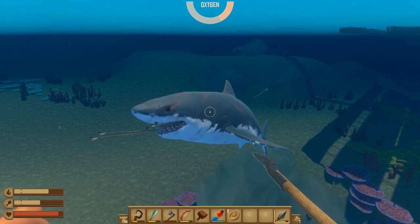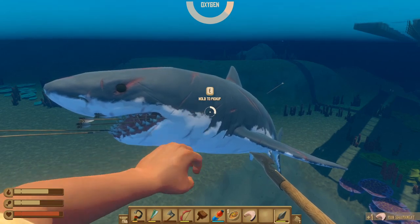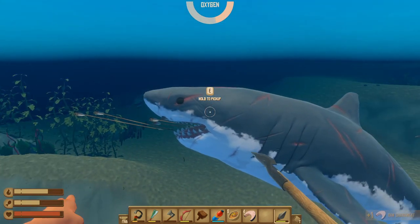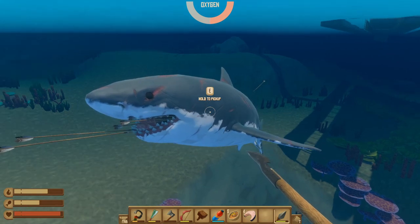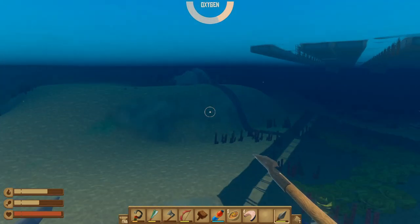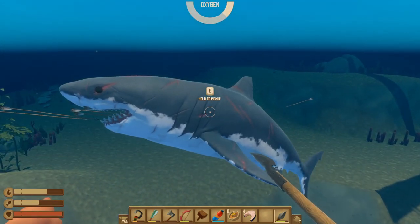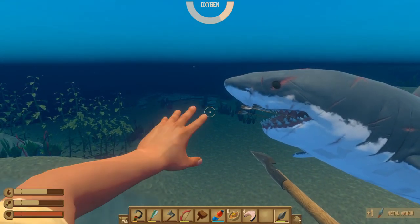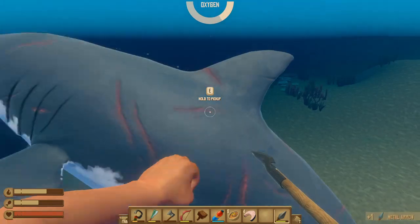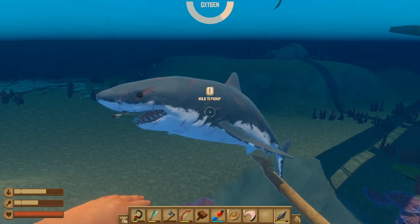Once you do defeat Bruce, here's a great tip to earn yourself just a little bit more peace and quiet. You can harvest Bruce for four shark meat each time and one shark head. If you stop before harvesting the shark head, his body will not despawn. His respawn timer does not start until his old body despawns. If you simply leave him in this state, you're free to go harvest the minerals and resources from the island without the shark coming back. Eventually the body will despawn on its own, so if you'd like your arrows back or want the shark head, try to come back within a couple of minutes and finish that off.